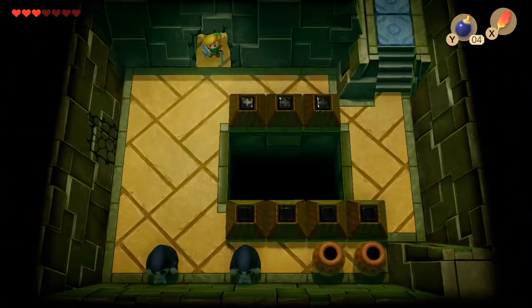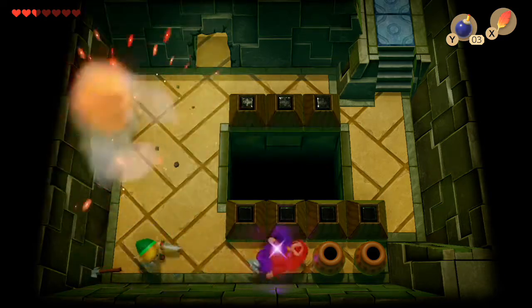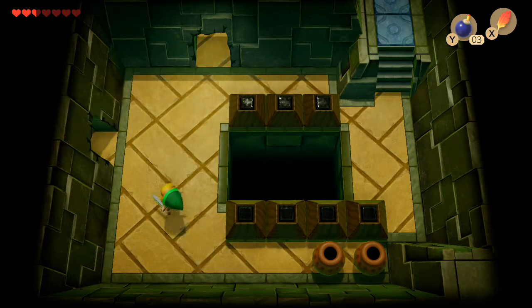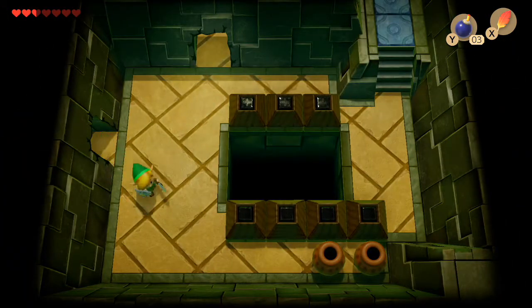And now you're in there. I'm pretty sure you'll figure out the rest of how to get that chest on the ledge. Actually, I'll tell you anyway, because it's a big gap. You've got to get the Pegasus boots and do a big jump here.